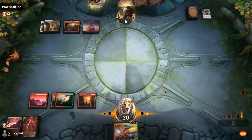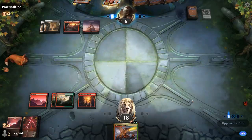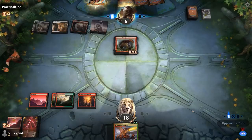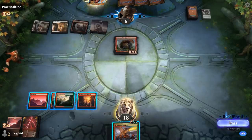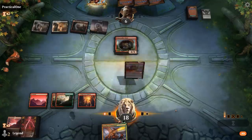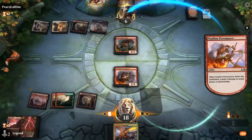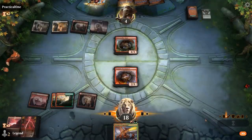We draw another Atarka's Command. Opponent uses Stomp on our face — that gives them a win condition. Pyromancer puts the opponent to 4, so we're one damage off. It feels like they've got a Fatal Push in hand, or maybe another Village Rites. Atarka's Command could let me trade Pyromancer for the Giant. Opponent discards Village Rites and a land; they Thoughtseize the Pyromancer.